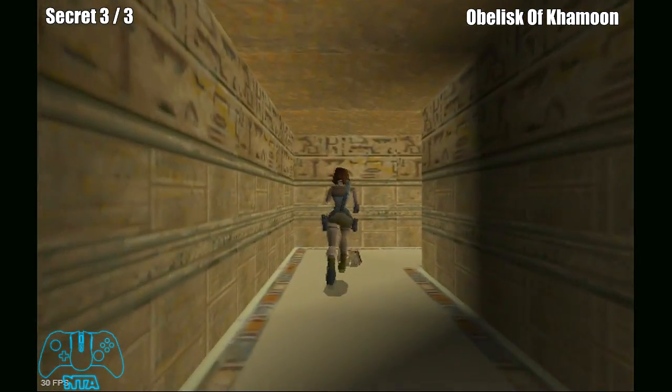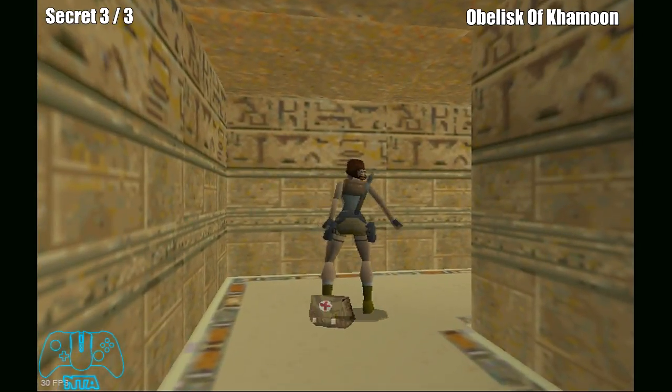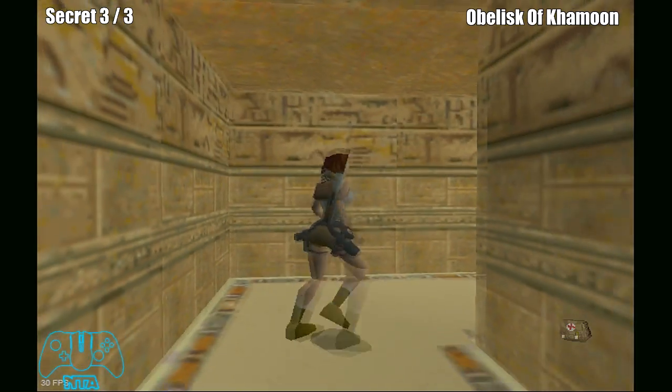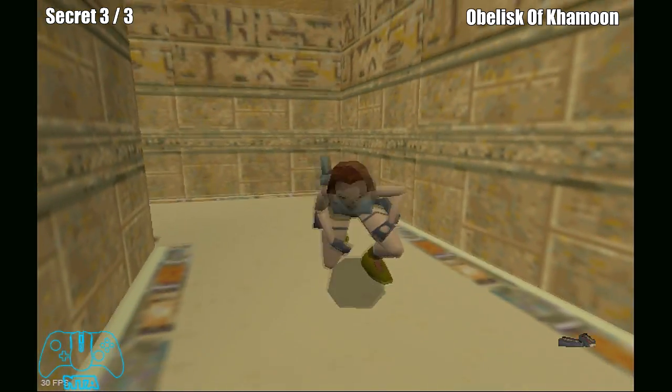In this area here you will get another secret. It's not a secret like we know, or like I know actually, in Tomb Raider 2, but nonetheless we still get ammunition and health.